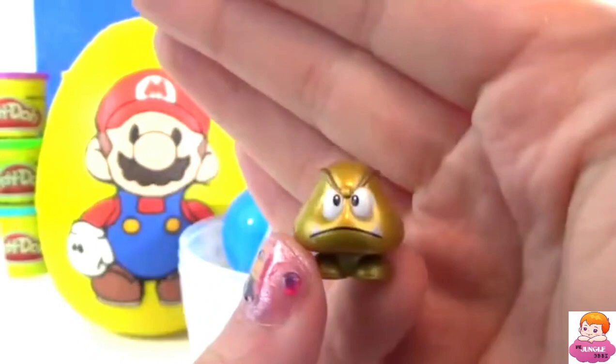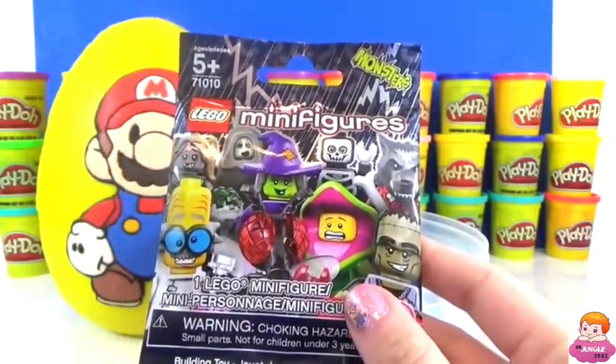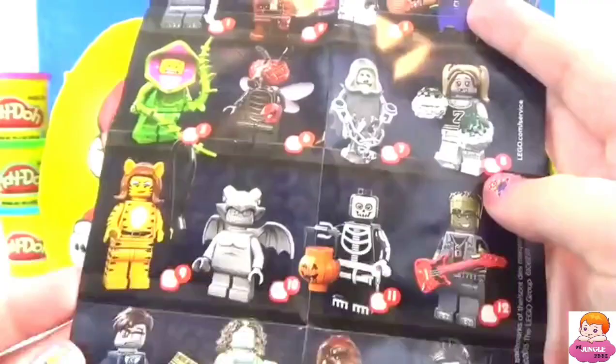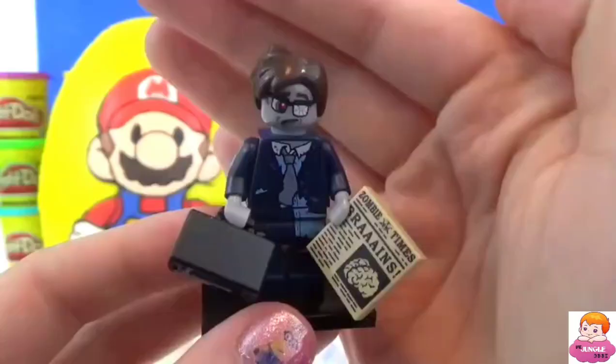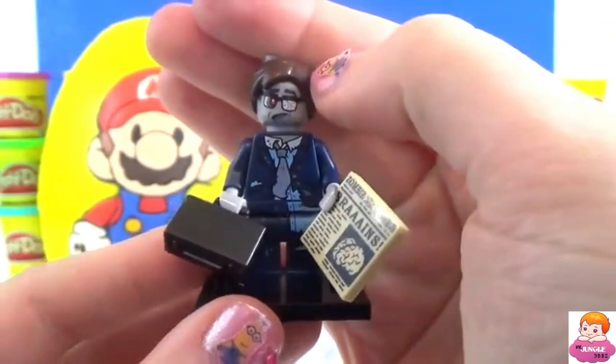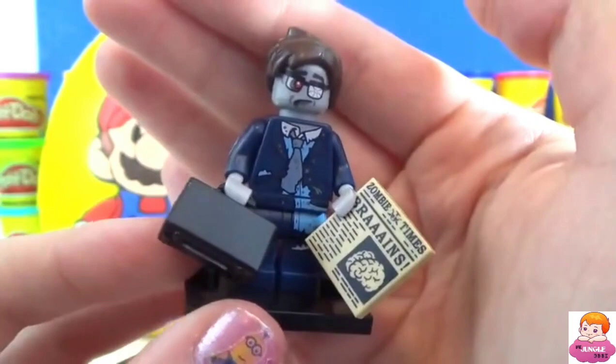Then we have our goomba, which is one of my favorite characters — he is just super cool looking. Next we have a Lego minifigure blind bag, this is Series 14, there are 16 you can collect. Taking a closer look at our character, he looks really tattered up — he doesn't take care of himself. But if you look at his newspaper it says 'Zombie Time,' so I don't think he's a mad scientist, I think he's actually a zombie.